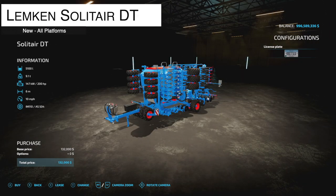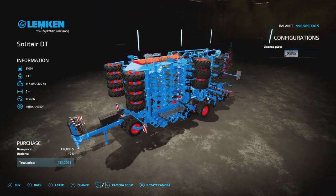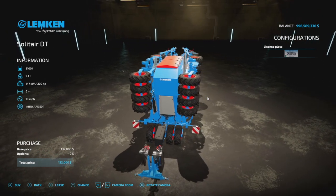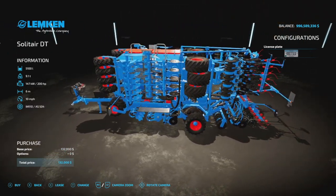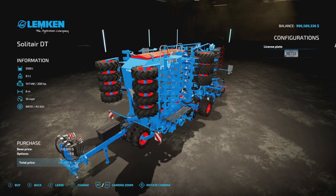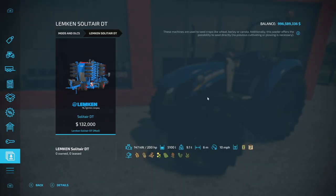From Creative Mesh we've got their Lemken Solitair DT — this bad boy holds 5,100 liters of seed and fertilizer, weighs 9.1 tons, requires 200 horsepower, has a 6-meter working width at 10 miles an hour, and it's going to be 23 slots — extremely slot-heavy. Creative Mesh always does a really fine job with their mods, so you know it's good quality. Zero customization, but it is a direct drill, which is very nice.